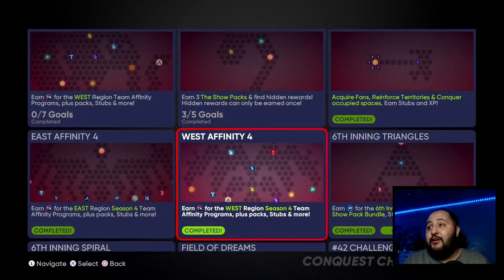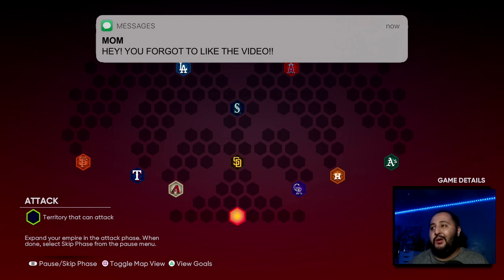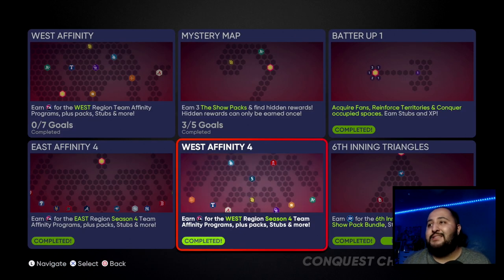For the West Affinity 4 map, here's the best strategy: split the map, do the left side or the right side first, finish it, then attack the other side. I went straight up, played the Padres, left the Arizona Diamondbacks, Rockies, and Mariners alone, then went straight for the Dodgers, then the Rangers and Giants. Eventually I came back for the Diamondbacks and moved to the other side.